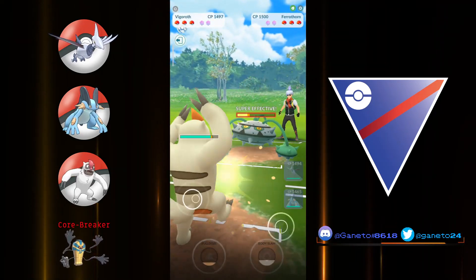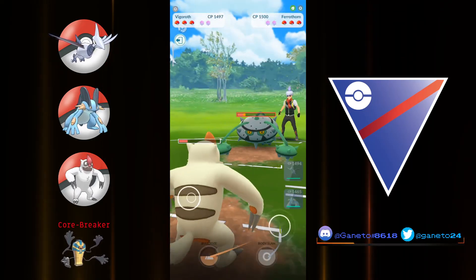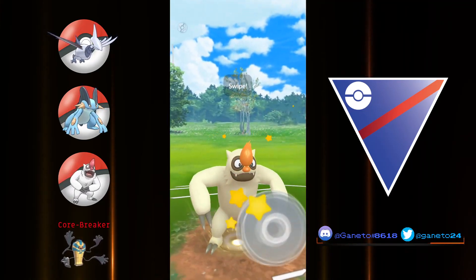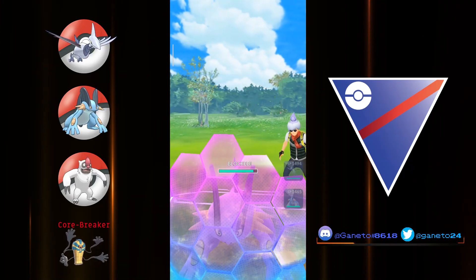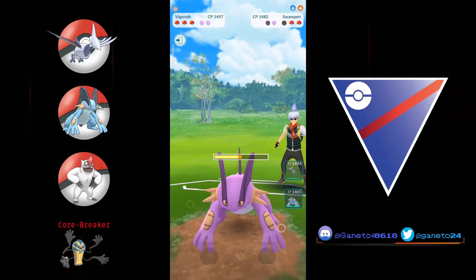Ganeto here, and we're gonna start off with a very easy to build team with Skarmory up on the lead, followed up by Swampert and Vigoroth. I really love the synergy between Skarmory and Swampert — those two work super well together since they both cover each other's weaknesses, and you also have Vigoroth as the safe switch for the Great League format.